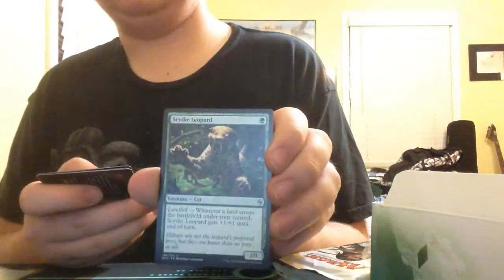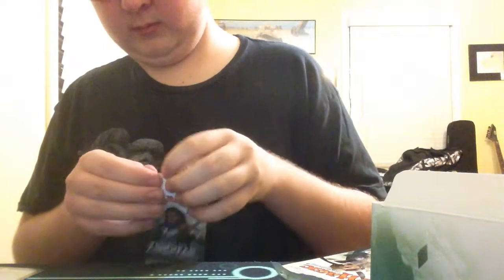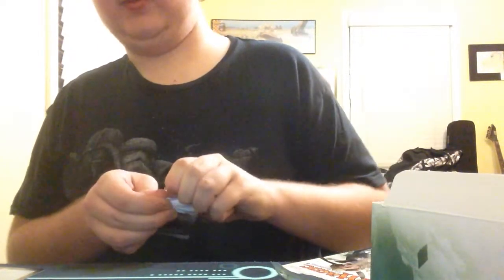It's kind of boring watching me open the packs. We have a Scythe Leopard. Tidedrifter. Third retreat is a Retreat to Hagra. Our rare is Exert Influence. We have a Forest. And we have an Eldrazi Token. So there is a difference — I have to refrain from just saying Eldrazi Token. Takes me like five minutes to get a pack open.